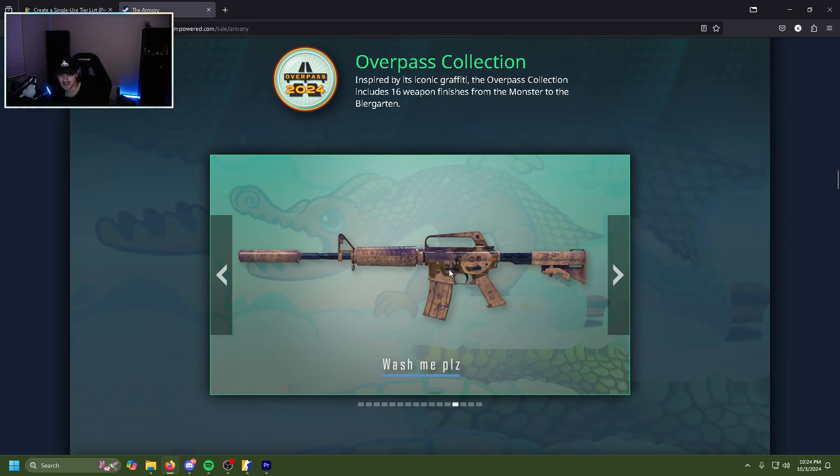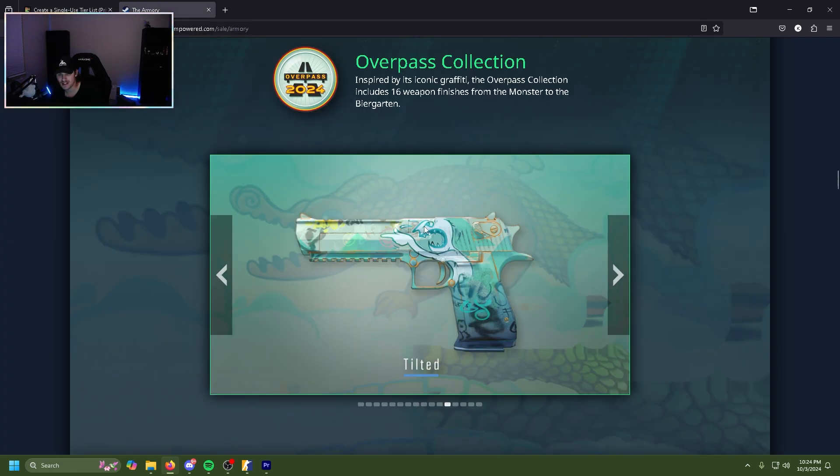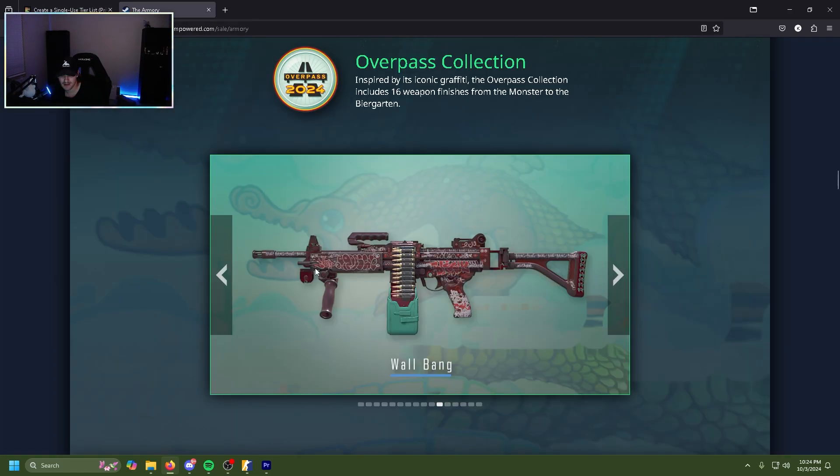The Wash Me Please M4A1 is kind of like the P90 earlier — it's just kind of there. It shines in game, it's okay. D tier. The Tilted deagle is actually really clean — I like this blue, I like this yellow. This is kind of actually a really nice skin. C tier.